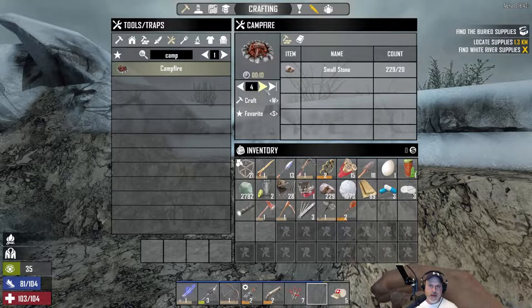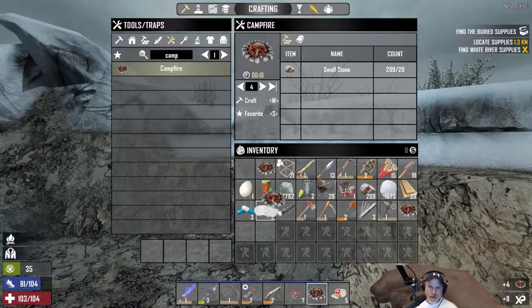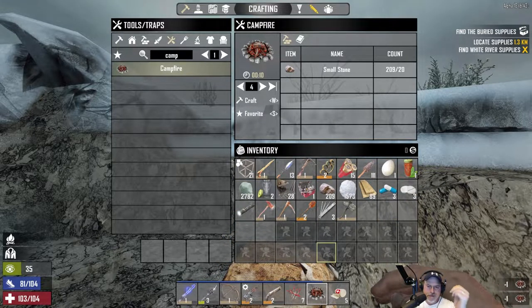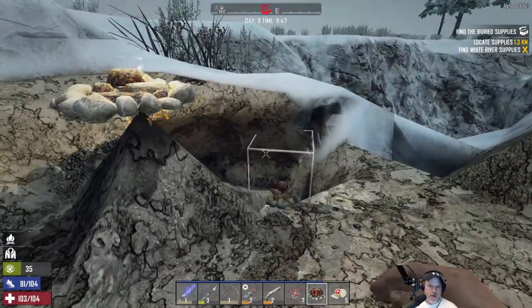Let's make four campfires and put those on the toolbar so we have them ready for the trip home. Those campfires don't stack — oh come on, son of a bitch. That wasted some resources, but it's just stone. I think we're as ready as we're going to be.